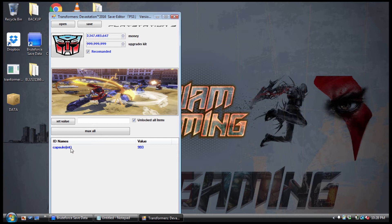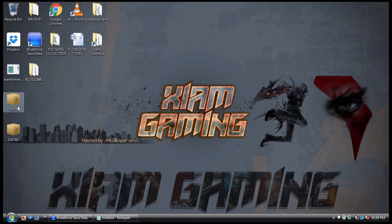Once you do everything in the save editor, all you have to do is hit Save, hit OK, and you can close it out. The two files that appear on your desktop will just open and recycle — they don't really do anything.